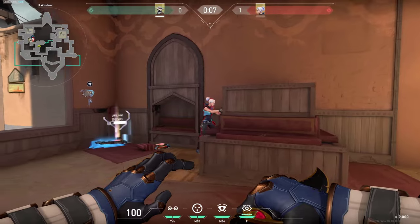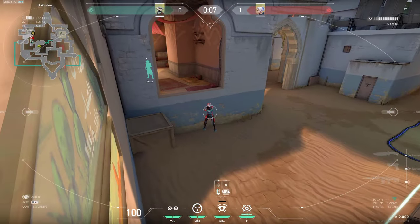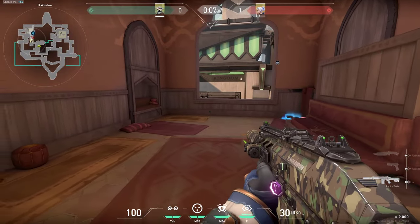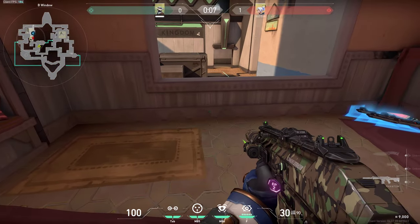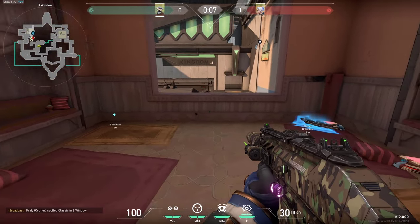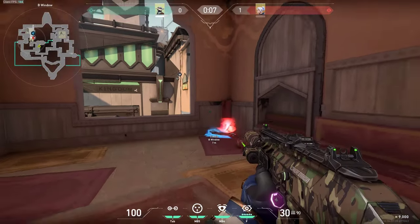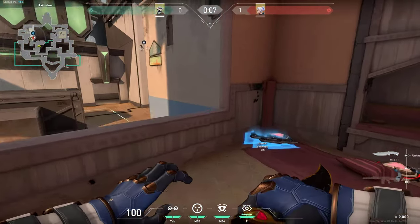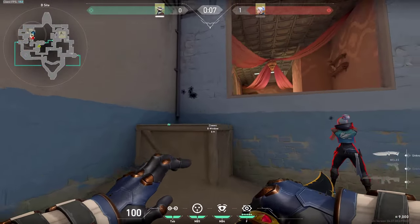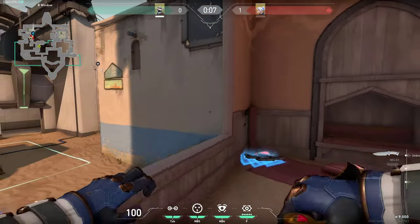It is also pretty common for enemies to hide at this area just under hookah. You can wallbang this even if the enemies are crouching — you can simply shoot through this spot pretty much anywhere. I would also recommend trying to spam this spot through this wall, since it's pretty common for enemies to be standing here and try to wait for you to come to close range combat when you are coming out of hookah.